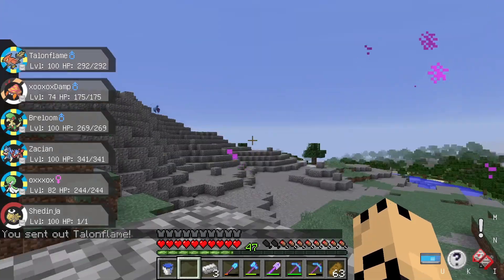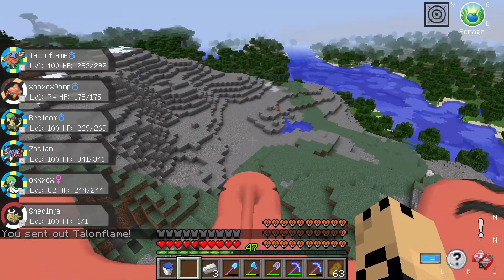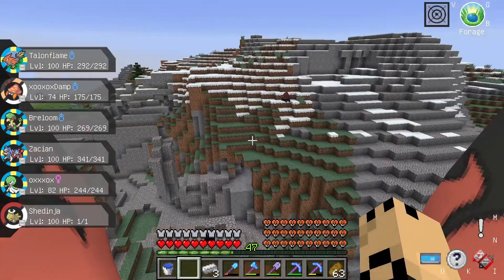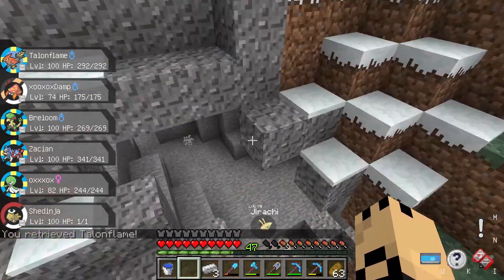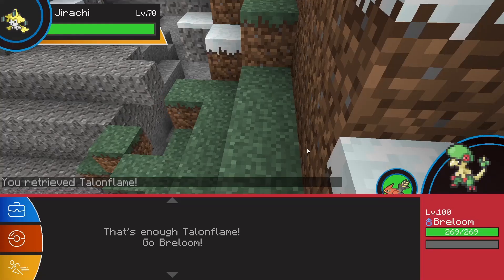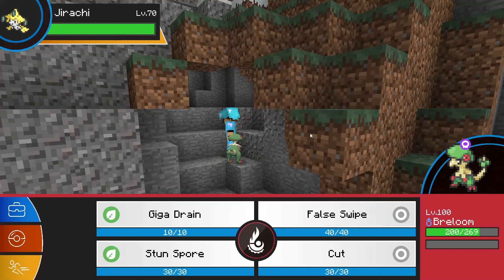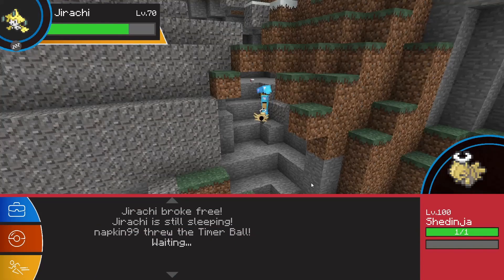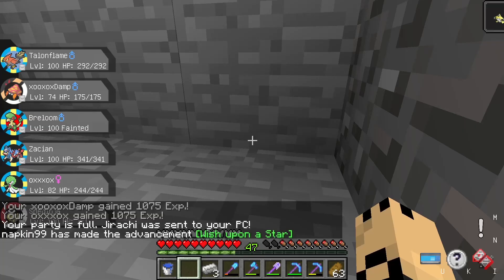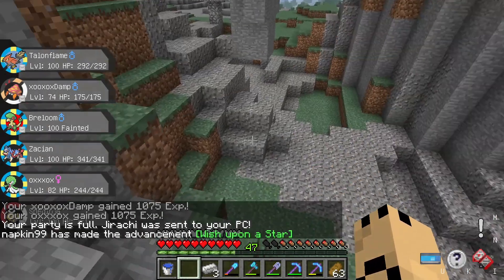We actually just had Jirachi spawn in our Extreme Hills Plus M biome. We found a different one that's much bigger, so we have a much higher chance of getting it to spawn there. Let's see if we can find it anywhere — oh, here it is, a little tiny guy in here. Let's switch to our Breloom, and I should probably make sure it doesn't have any moves that can kill itself, because we've been AFKing here for a very, very long time — probably close to 15 hours total. And we actually caught it with most of its health still left.